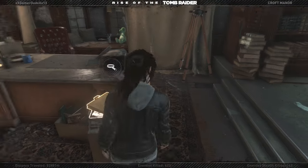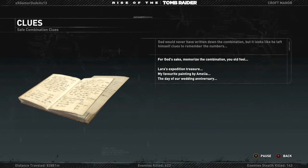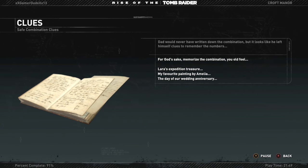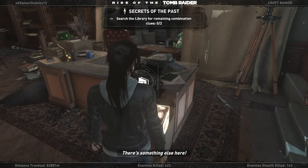Here's another journal: 'For God's sake, memorize the combination, you fool.' Lara's expedition treasure — my favorite painting by Amelia, the day of our wedding anniversary. That could come in handy — that's the clue right there. Got to find those objects to figure out the combination to the safe.